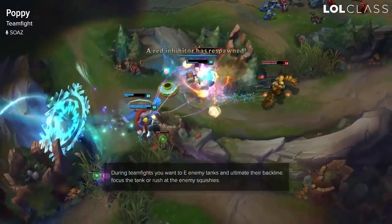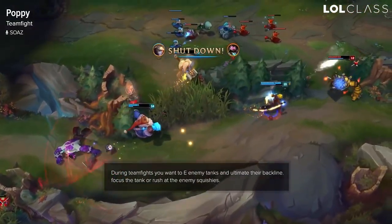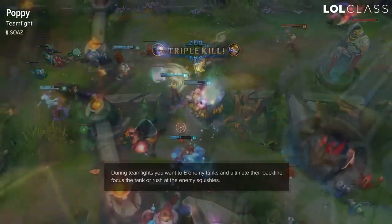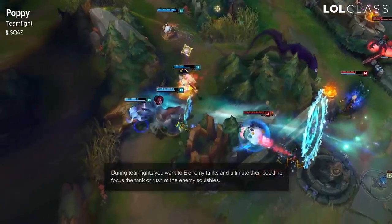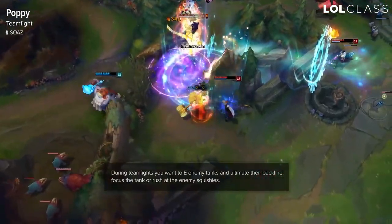If it's the opposite, you can maybe try to flank and get a good stun on their backliner and just R him to the wall. So if you flank their AD carry or their AP, just try to stun them, do your combo and back off if you're playing DPS. Don't stay too long because you're gonna be squishy and you can die really fast.